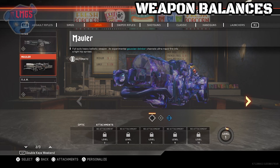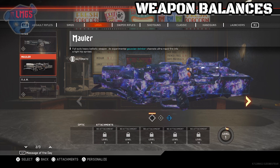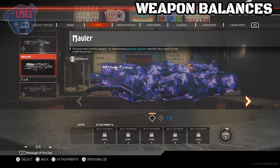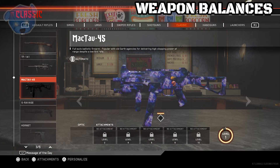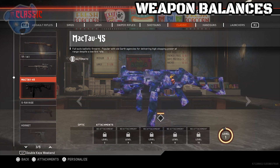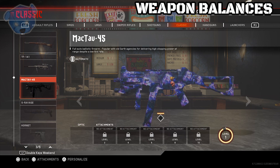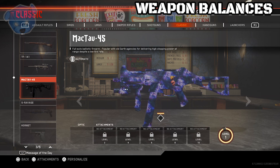The Mauler — if you have the Mammoth version, it now has slower aim down sights and reduces movement speed. So it's been nerfed overall; there's no buff there. The MAC-TAV-45 is one of those special weapons and has a slight increase to recoil when firing ADS. It already had a lot of recoil to begin with, and now there's even more.